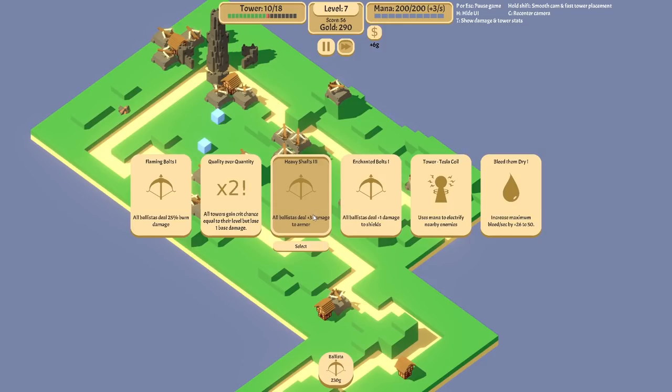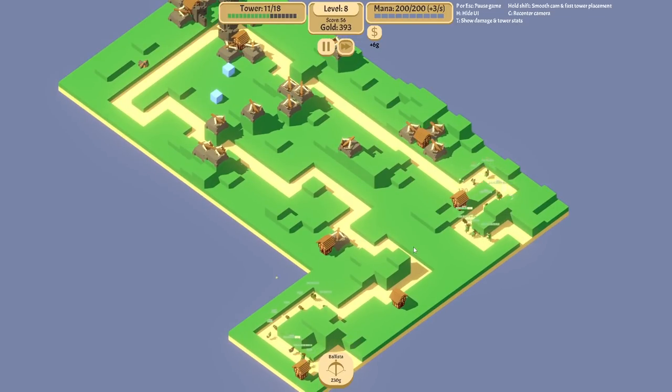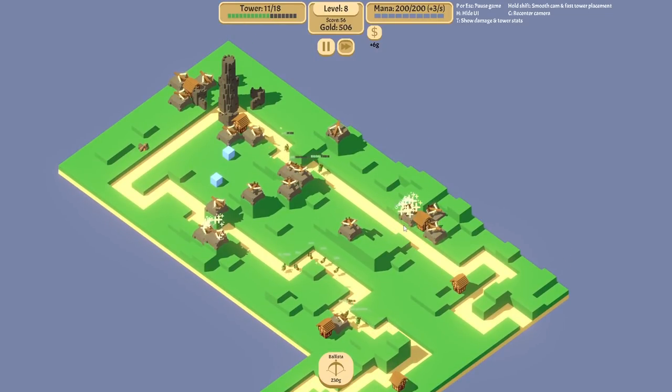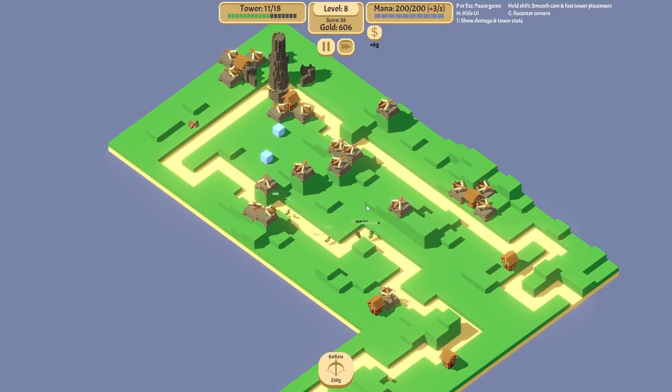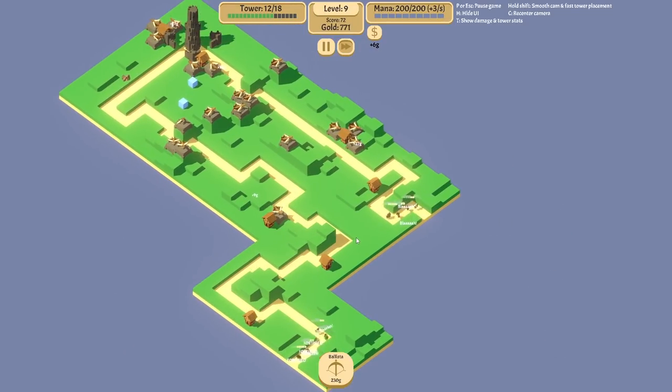I still don't have encampments. I think I have the card for encampments — I must have. If not, that's going to be embarrassing. Sometimes I forget what cards I have and which ones I don't. Yeah, we still don't have it. Crit chance, I guess.